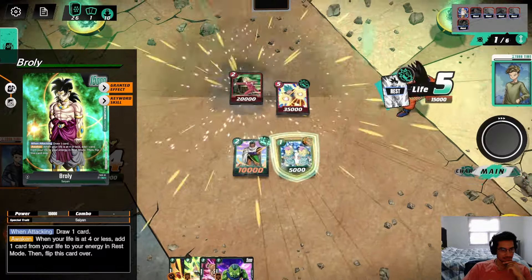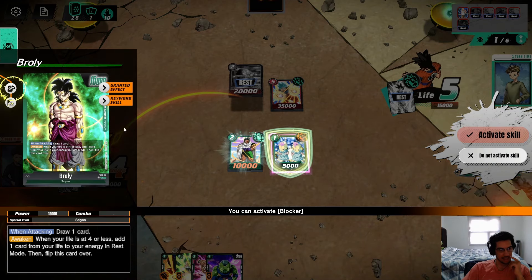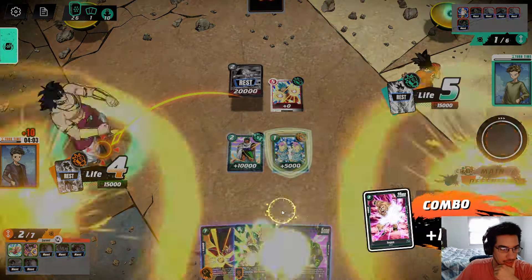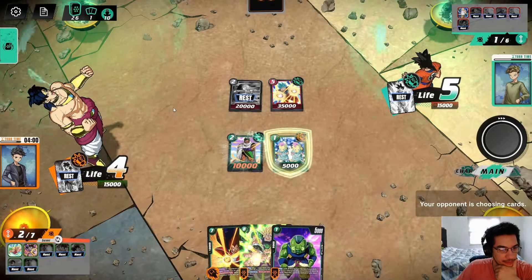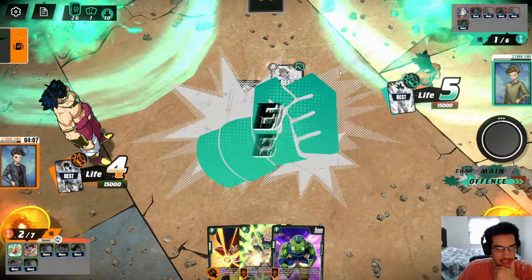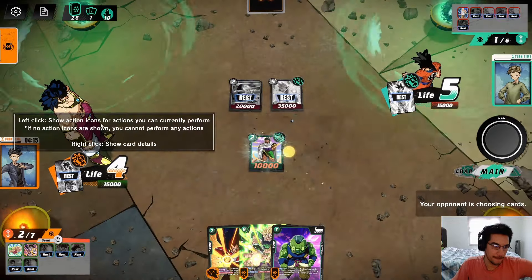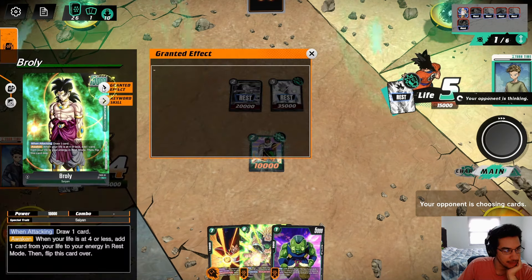When I awaken, I can place an energy. I think for here we just go for a 10K counter and combo out. I want to get the draw first before I awaken. So now we activate the blocker to stop that double attack. And again, this blocker has made the opponent's life just miserable. Next up, we go Broly — I want to check if I can awaken during the attack phase.